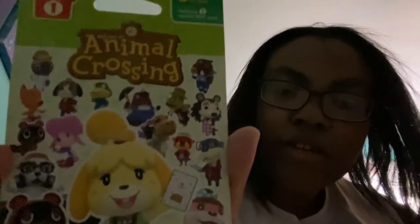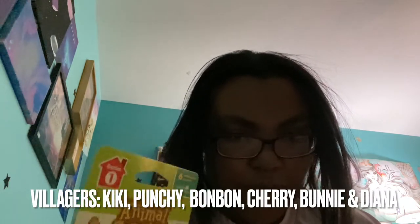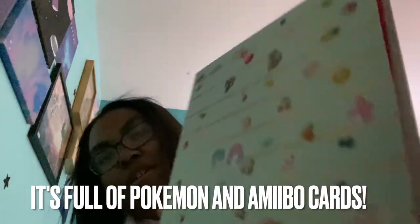If you want to see me do Series 5, I will put a little blooper thing somewhere. I made a list of the characters I'm specifically looking for, because I don't really know who's in these packs besides what's on the cover. For special characters, DJ KK and Sable are the ones I'm looking for, and each pack comes with one special character card and then five regular ones. For Series 1, I'm looking for Bob, Fawn, Blue Bear, Bill — because he shares the same birthday as me — Kiki, Punchy, Bonbon, Cherry, Bunny, and Diana.